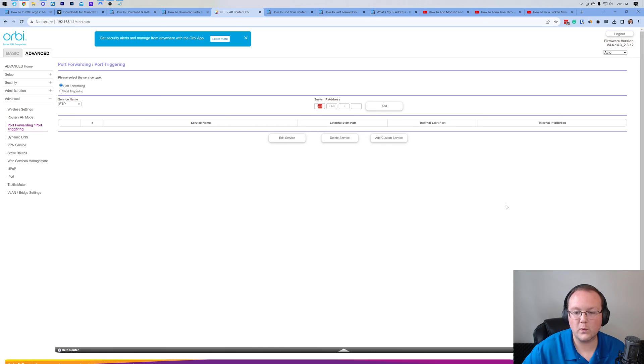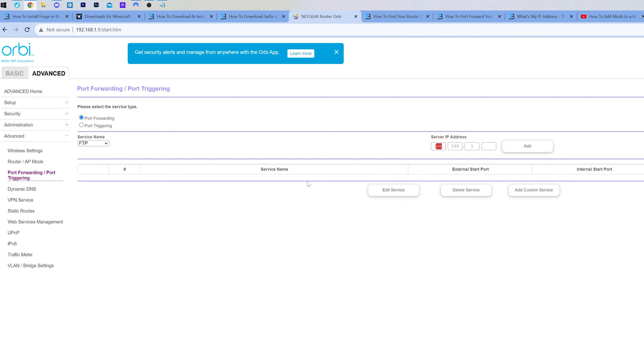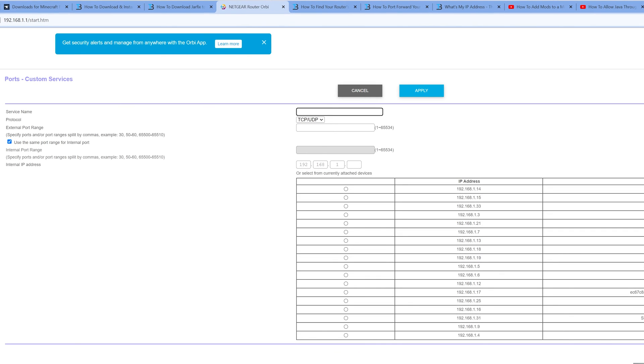Once you find it, go ahead and add a new port forward — in my case that's add a custom service. Sometimes you'll just have a big list of empty boxes; go with the first one. You'll have a name or ID field — I'm calling mine Forge server. For the protocol, make sure UDP/TCP is selected — it could say TCP/UDP, UDP/TCP, or just the word 'both.' If you can't select both, do it twice: once for TCP and once for UDP. Luckily most people will be able to select both.